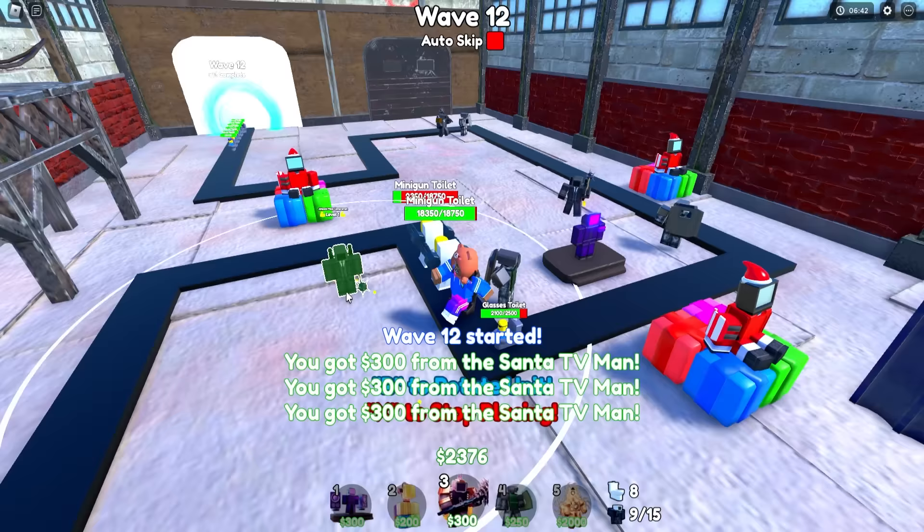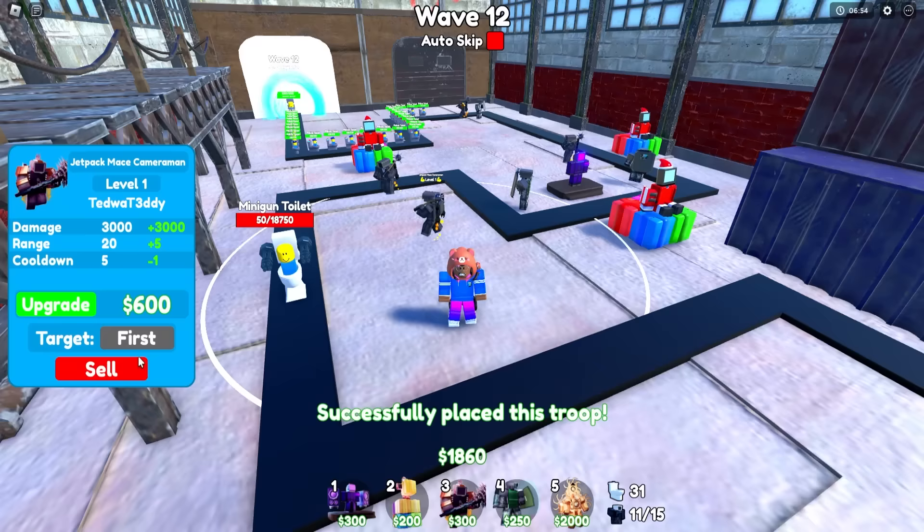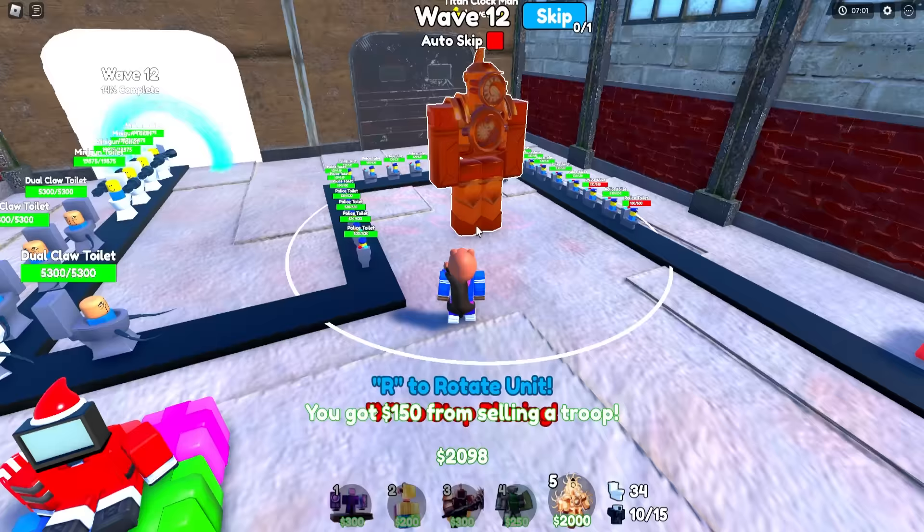I may have to skip. I had to quickly place down a Jetpack Mace Cameraman. This is bad — he can only do so much. Okay, just one more hit. Yes! I can sell him and we have $2,000 and we can finally place this bad boy down.